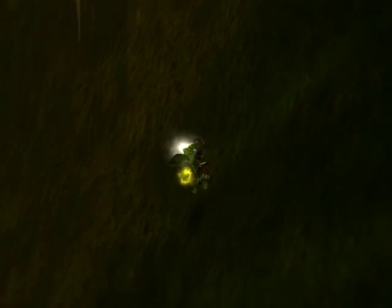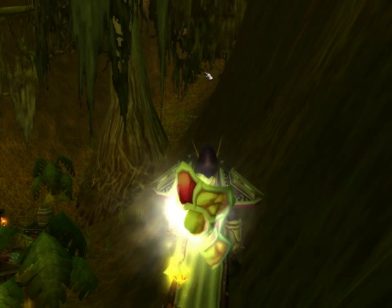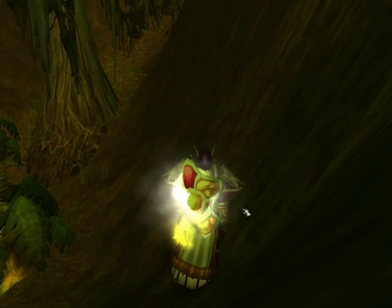To wall hack, I have to choose a specific wall. This one's nice because it's not straight up. If it's straight up and down, then I can't hack it. But this one, since it's sloped, I can actually hack it.